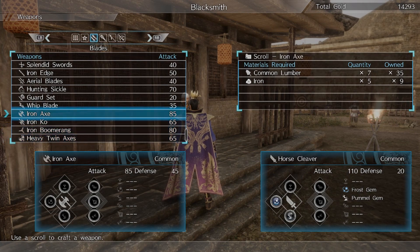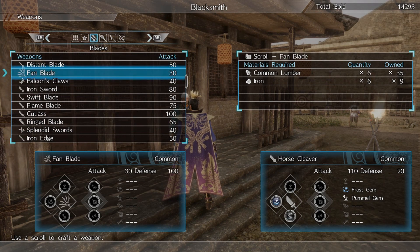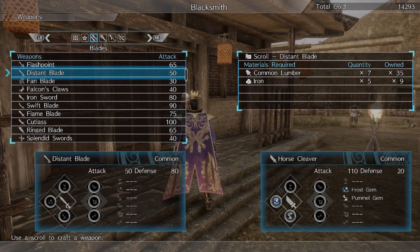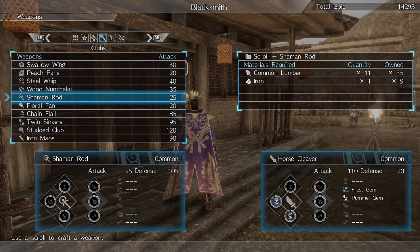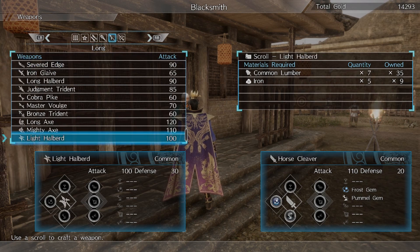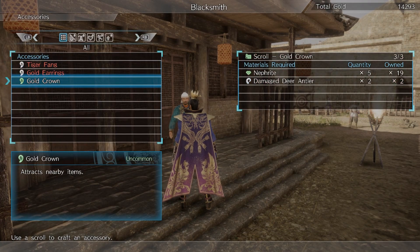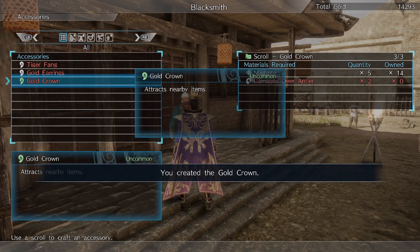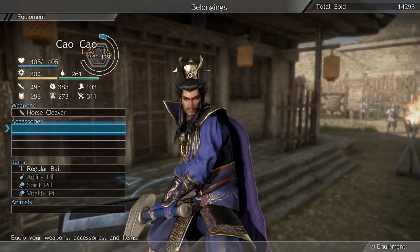Heavy twin axes, throwing axes — I like the throwing axes, honestly don't even think they're in the game. Fan blade, distant blade, splendid swords — what are splendid swords? Double swords. A light halberd. What's Lu Bu's weapon? There's not a lot I can really do. There are a lot of weapons, still not as many as there should be, but still quite a few. So we're going to equip the gold crown — we'll attract nearby items.